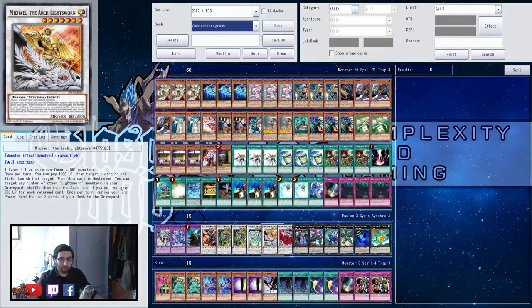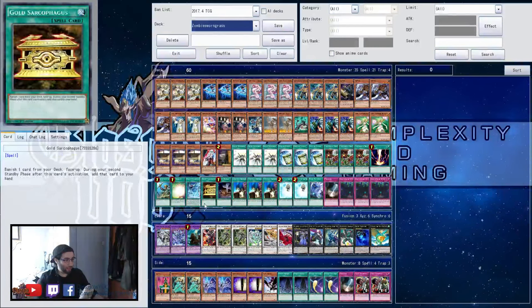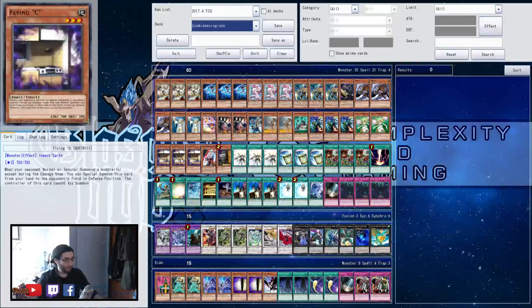So he always kept one Grass is Greener in main against all 60-card decks and it was clutch — they would do Dante or Desires and he still got enough to mill a good amount. The 1-1 line of Invoked means he's playing one Aleister and one Invocation.